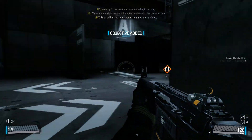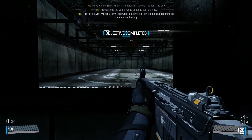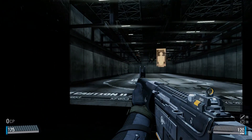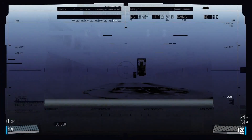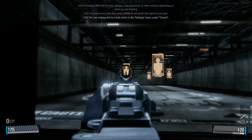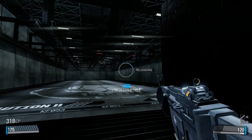Enter the battle. Proceed into the gun range to continue with a more accurate shot. Press the right mouse button to aim down the sights of your gun. You can change this to a hold action in the settings menu under Controls. Always reload your weapon after use by pressing R.